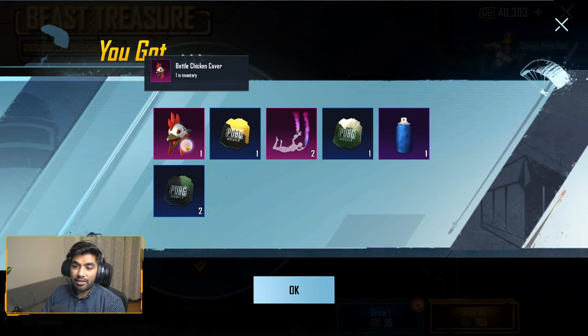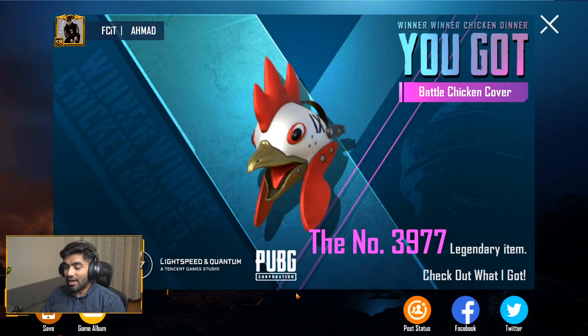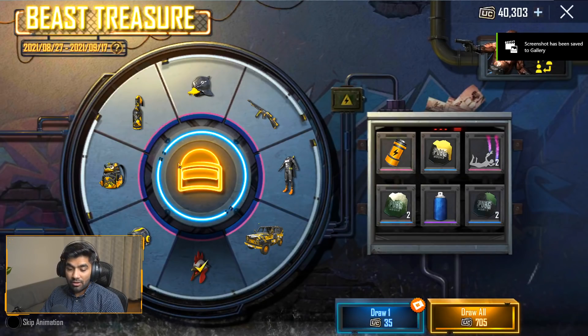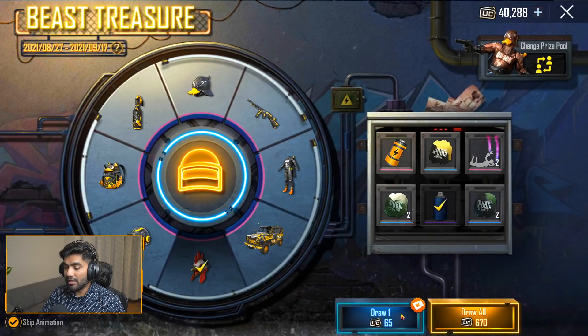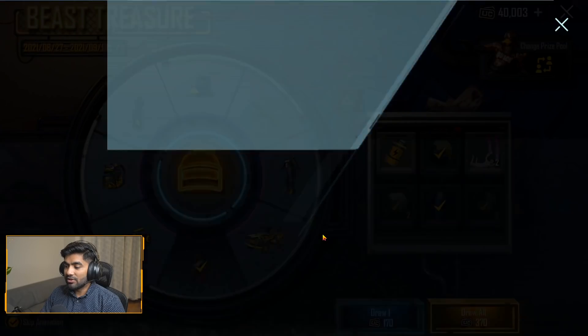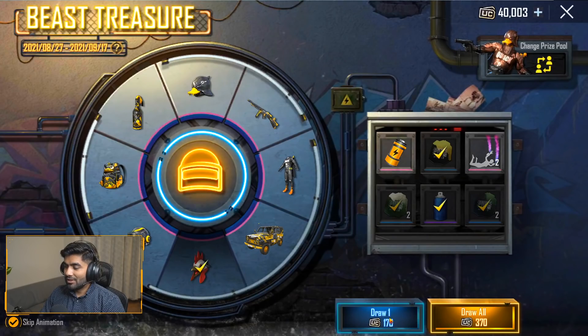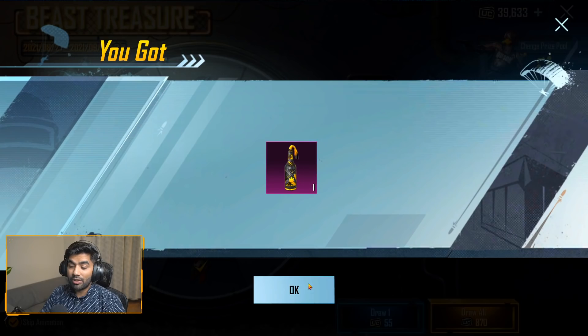And we got right here the Battle Chicken Cover! With that we got over 3,977 legendary items complete in our inventory. Let's go with a single one. Okay, can we pass to the next one? Doesn't look like it. Oh, the last one — it's a hundred percent going. Okay, we got the Molly skin.